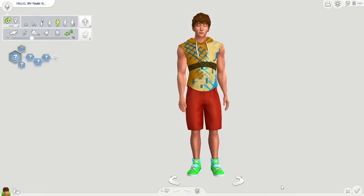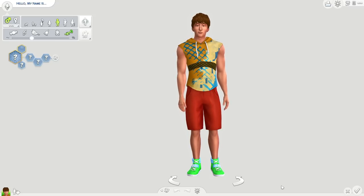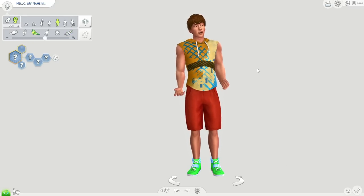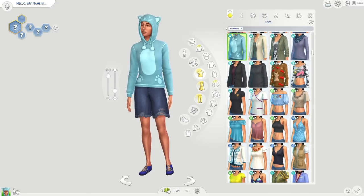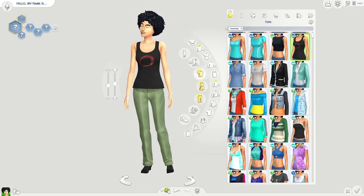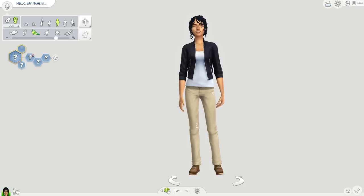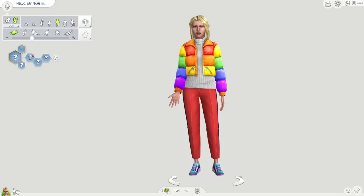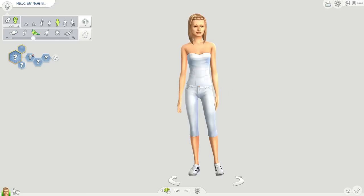Now it's time to move on to the last part of this video, which is showing you a couple of creative sim mods that make my life so much easier. The first is Simply and Judah's No Makeup and No Accessories on Random Sims. If I make a sim it would normally be such a pain — they'd have accessories and all types of makeup on and I'd have to take it all off. But with this mod, as you can see I'm randomizing sims and they don't have any accessories or makeup on.